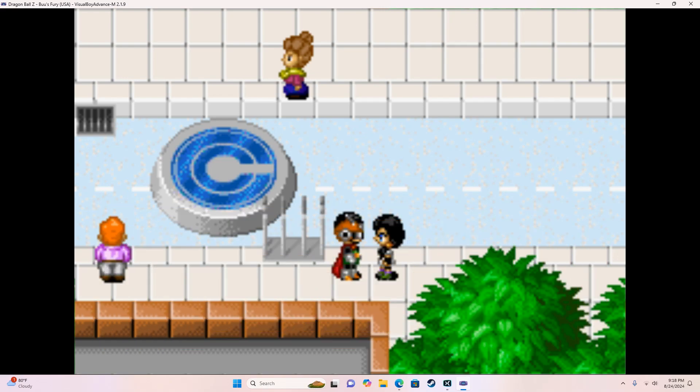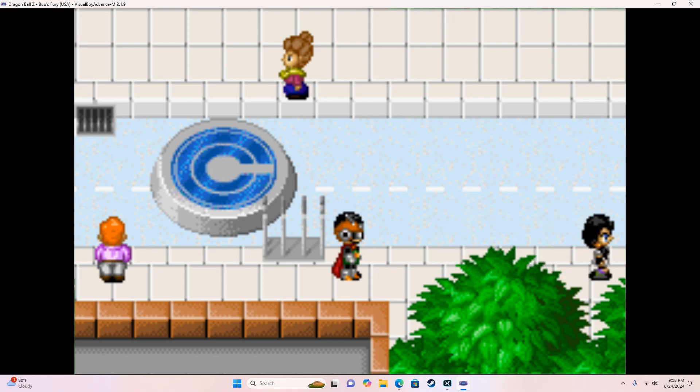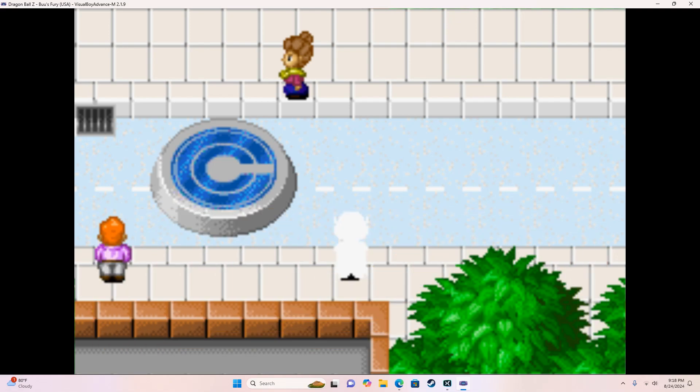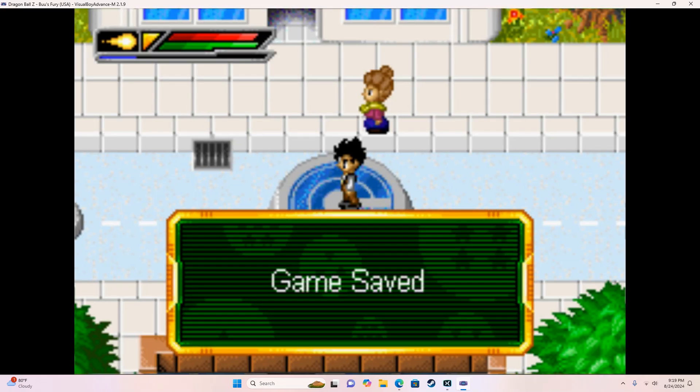It's settled then — see you later. Well, I had no say in the matter. Now what do I do? If I tell Mom I'm entering the tournament, she's going to kill me. Might as well save. Game saved.